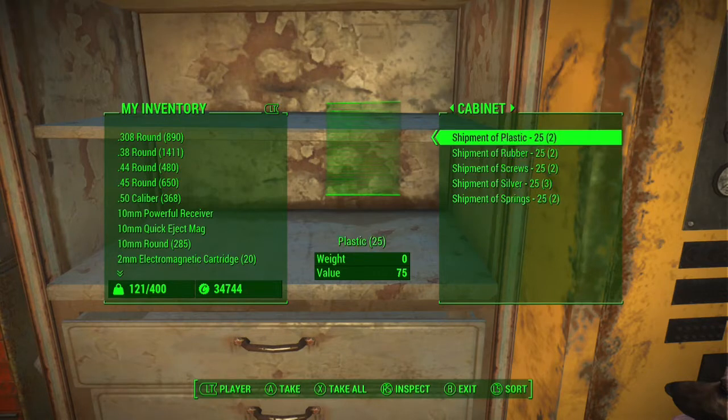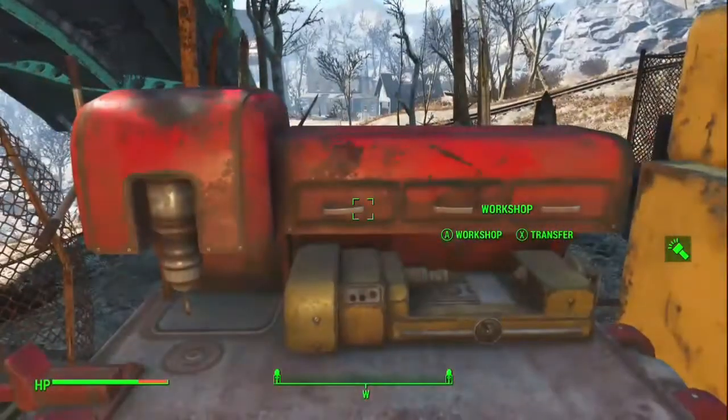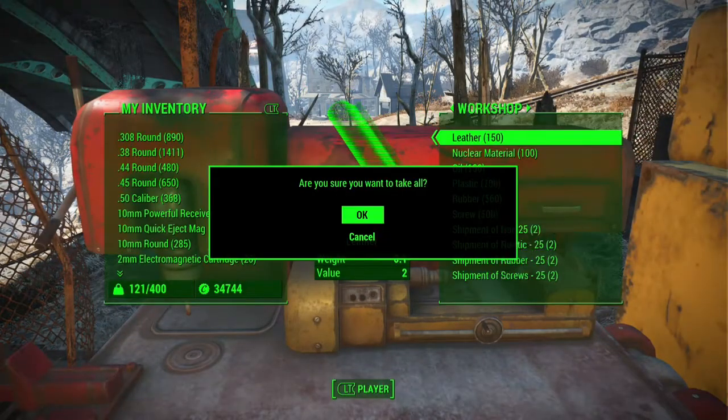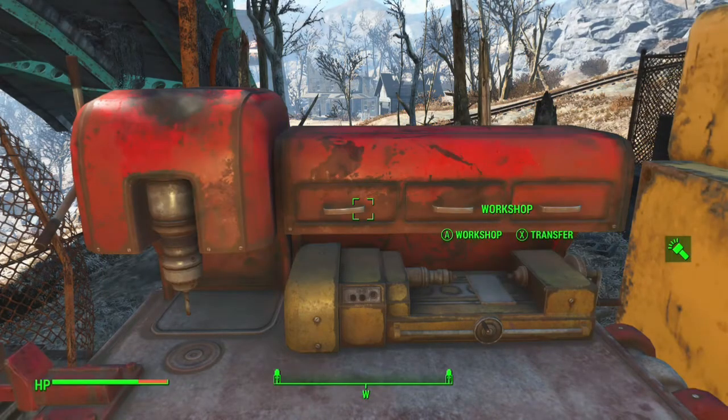Right here is the example of what happens if you use six types of shipments at a time — and there it is, there they go. Lost forever until you reload or buy more.